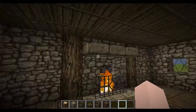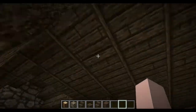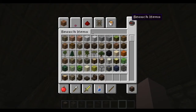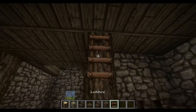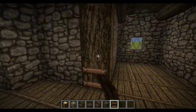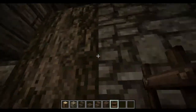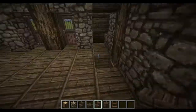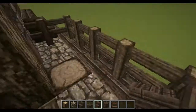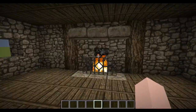So now we are going to get upstairs. Just break these and then get a ladder. And you can get up here now. So we can get in the house and get here. So now all that is left to do is to furnish the place.